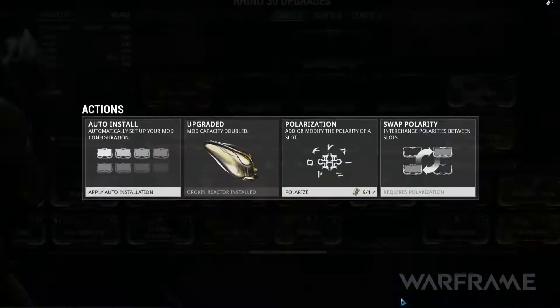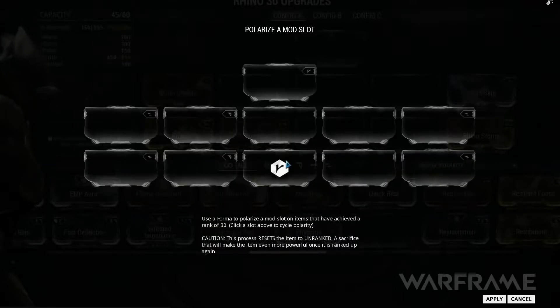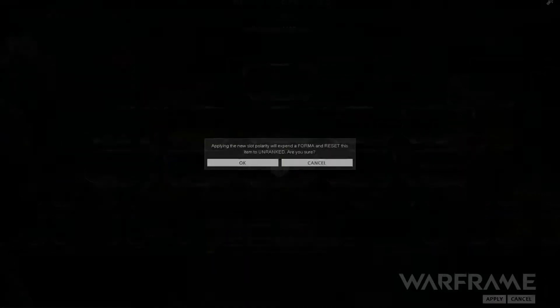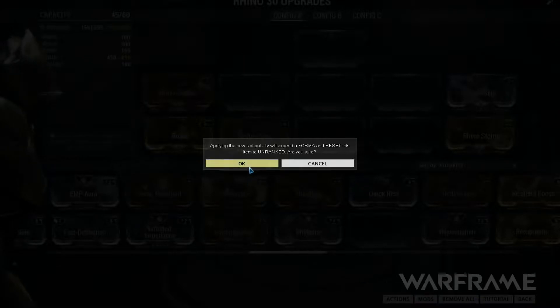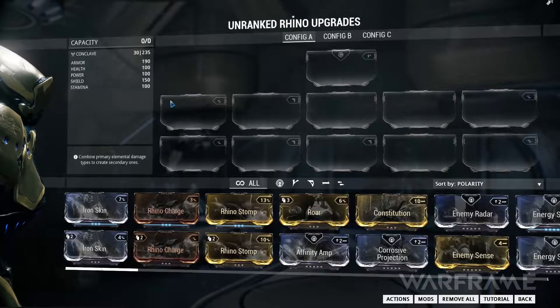Optionally, once your Warframe has reached level 30, you can install Forma to your Warframe, allowing you to add or change polarity to a mod slot. Doing this resets your Warframe level back to zero, allowing you to build it up once again. You can add Forma every time you reach level 30.